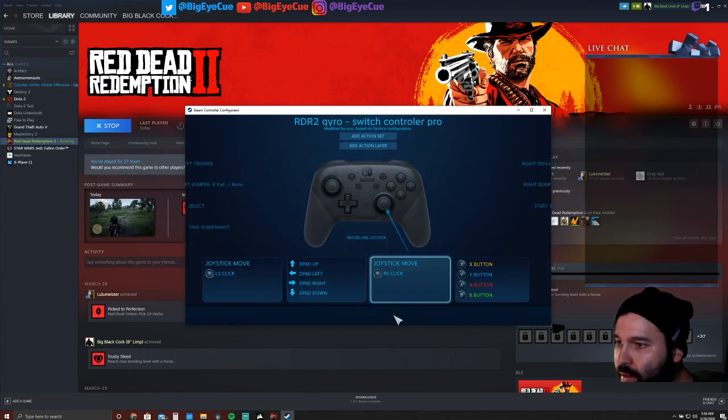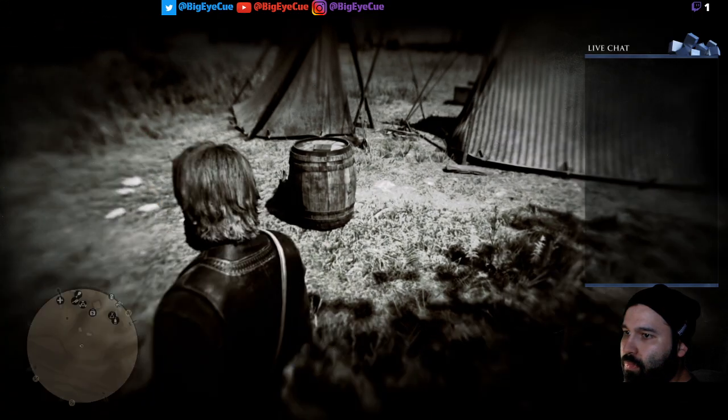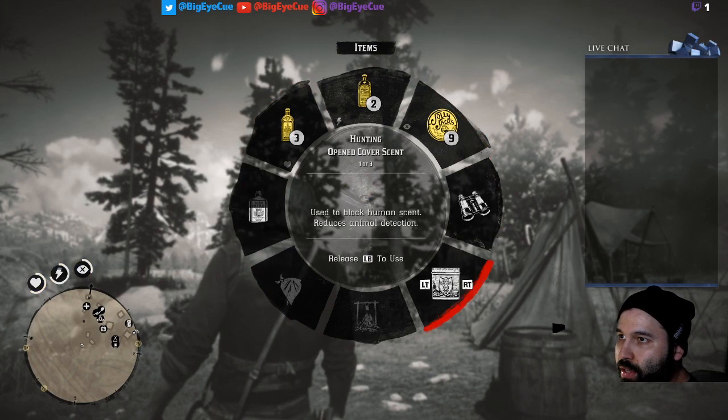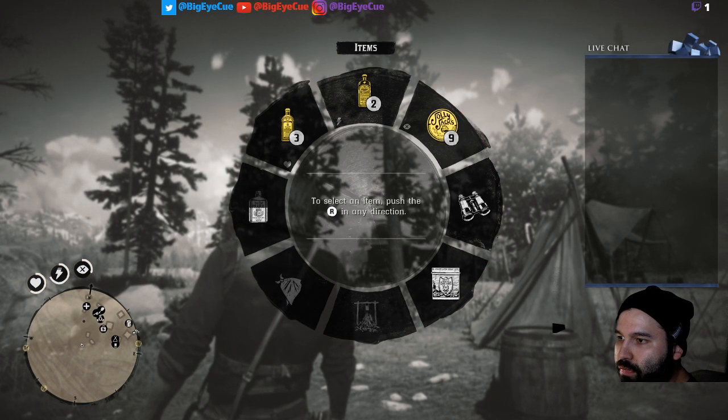You just hit back, back, done. Close out of this. Back into the game. And I press L1 and bam, look at that — everything is unlocked. Up, down, left, right, corners. Everything is fixed.